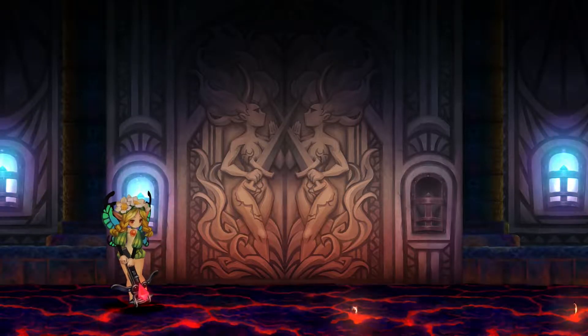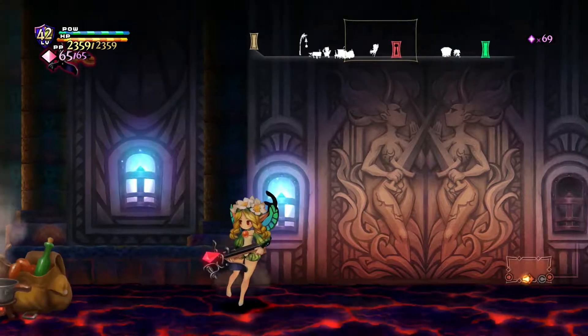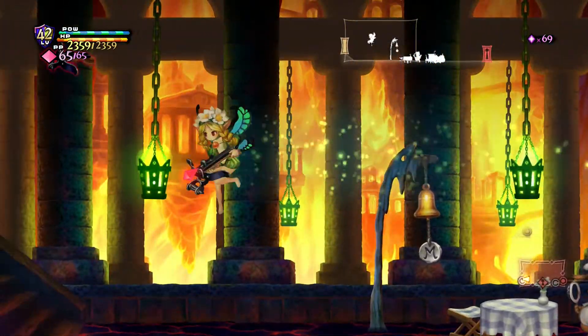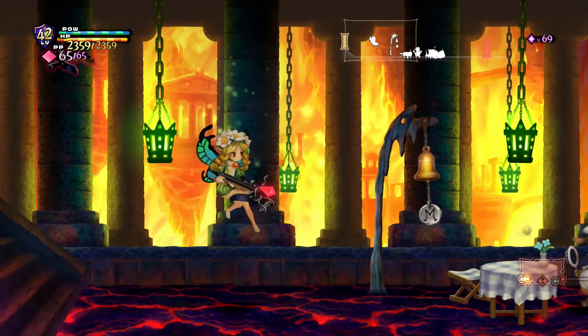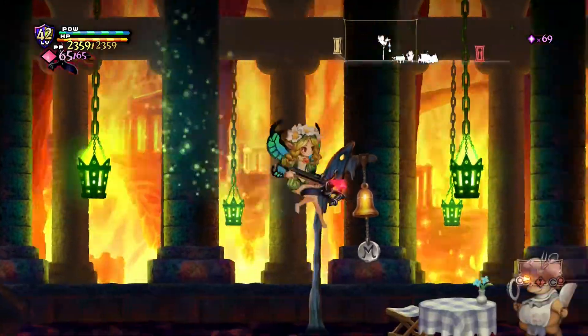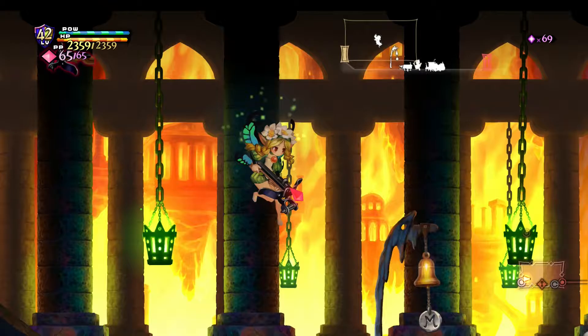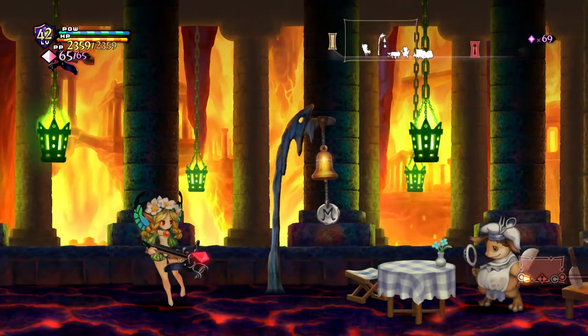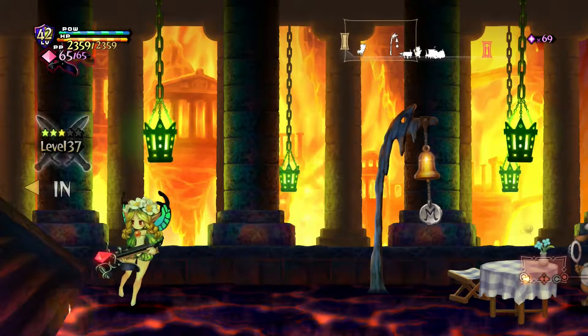Hello everybody and welcome back to Let's Play Odin Sphere Liefdrasir. In the last episode, we came down into the pits of hell once again - although this isn't really hell, this is more the Vulcan lava pits. We came to steal a sacred flame so that we could actually craft something strong enough to destroy Odin's cipher.